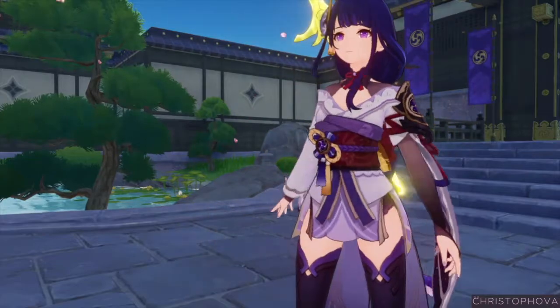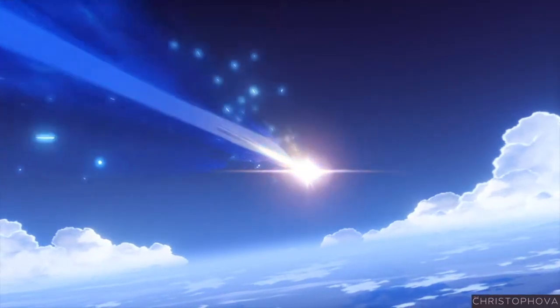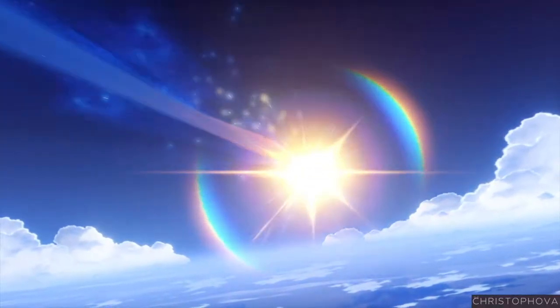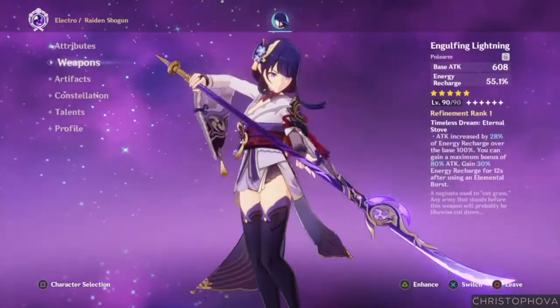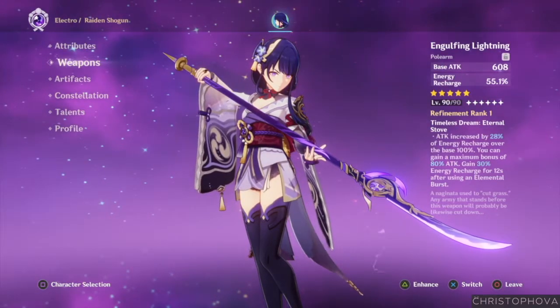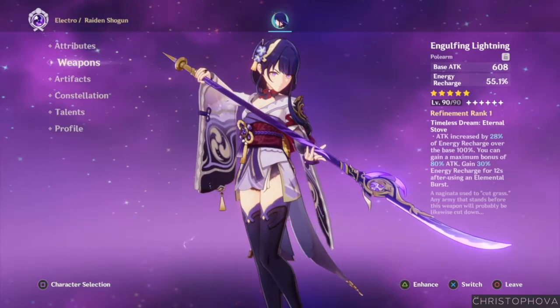Now, when it comes to her weapon, I have a confession to make. Remember in my wishing video how I said I was going to save all of those primos for upcoming banners? I didn't — I used them all up. But I persisted, kept trying, and got another lucky drop. So I have paired Raiden with her signature weapon, the Engulfing Lightning. I've been able to get it all the way to level 90. I'm not going to try and refine it, because there is no way my luck is going to continue being this good.